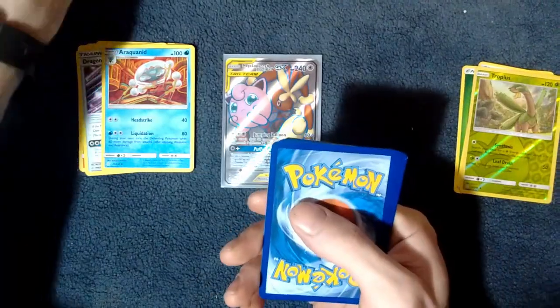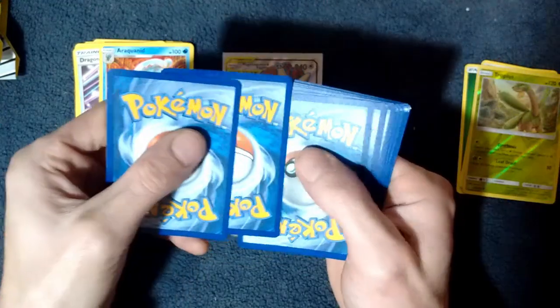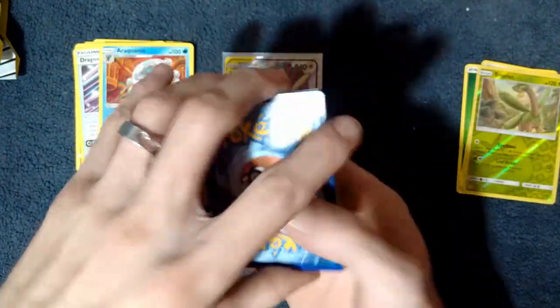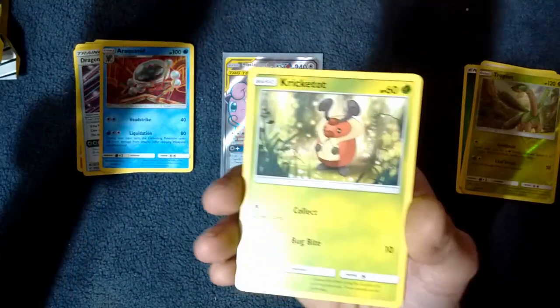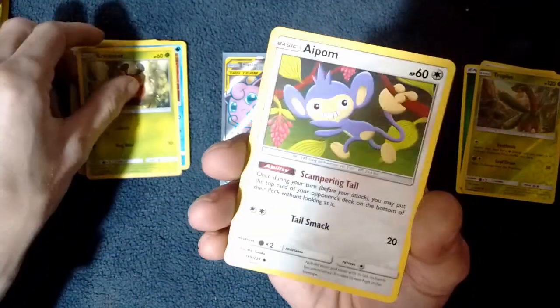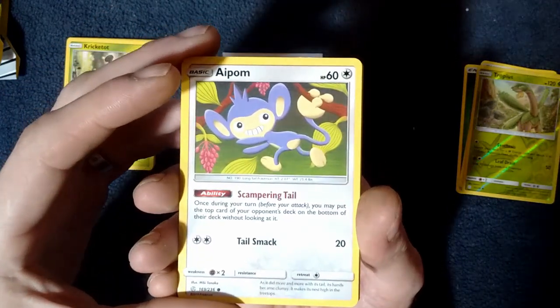We've got another code card here — I will give away a code card or two. So we have a Krikatot. Aipom — that Aipom don't look right, that Aipom don't look right.